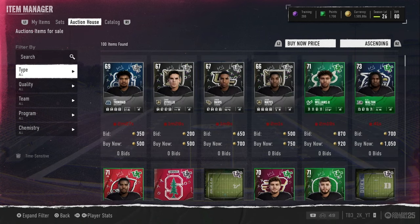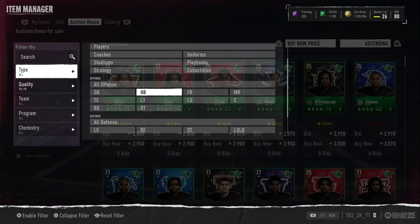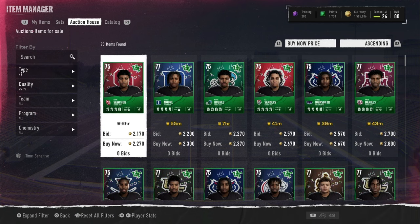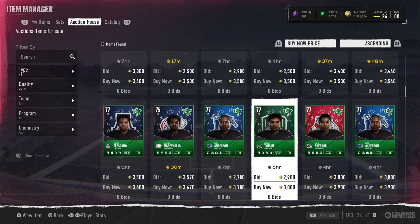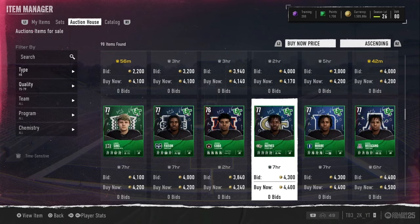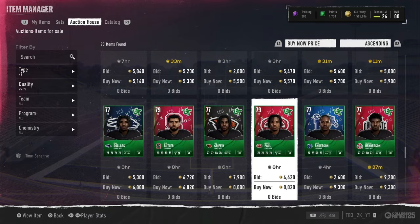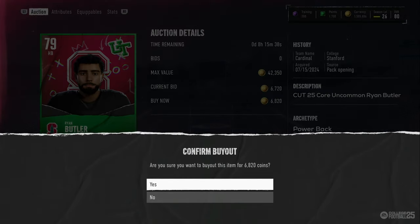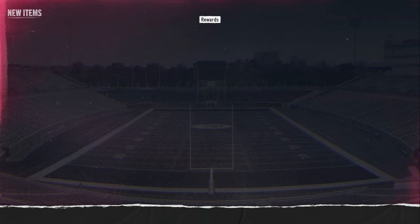Let me show you an example over here. I go 75-79, and the way I do it, I go position by position. Let's go look at halfback and just scroll through to see any cards that are snipes. We see a 78 for like 9k, or a 79 for 8k — I'll buy it. Just scroll through: there's a 79 right here for 6800 coins, I'll buy it. We got that card for 6800.